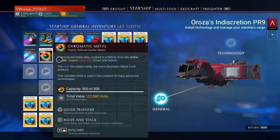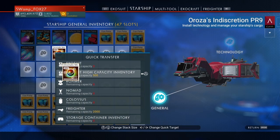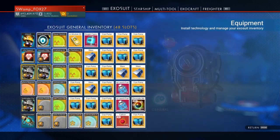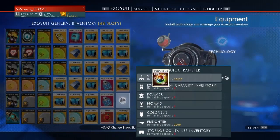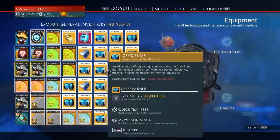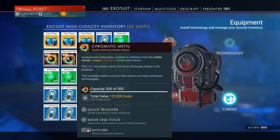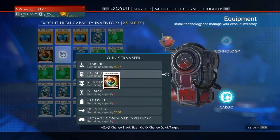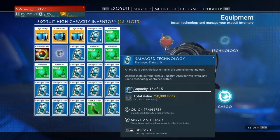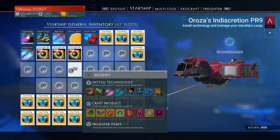When you do this duplication method, you make half of whatever you're duplicating. I put the 500 in here — I already had some — but if you go to your actual inventory slot, there's the 250 that you duplicated. Put the 500 back into your cargo slot, then go to your exosuit and put the 250 you duplicated into your starship to get it out of the way. You don't lose any of the original.